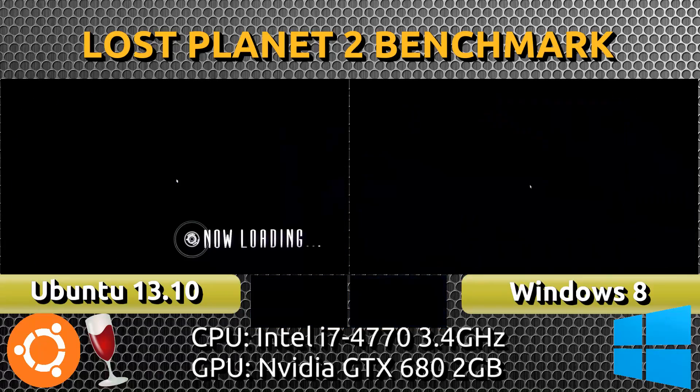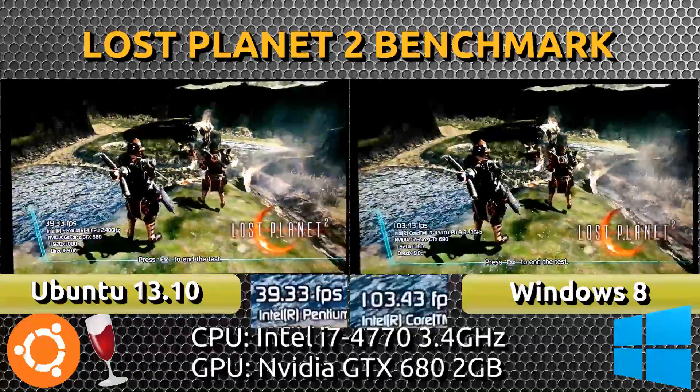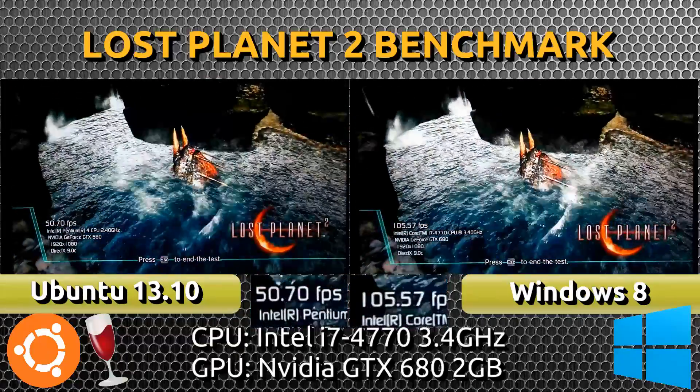I'll be running test B for Lost Planet 2. It's at the default settings, which is basically everything set to high. The only thing that's disabled is Anti-Aliasing and V-Sync on both systems.